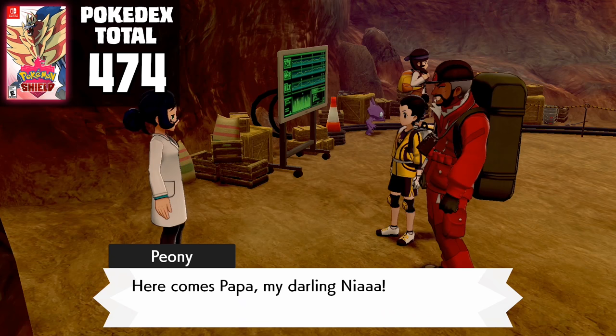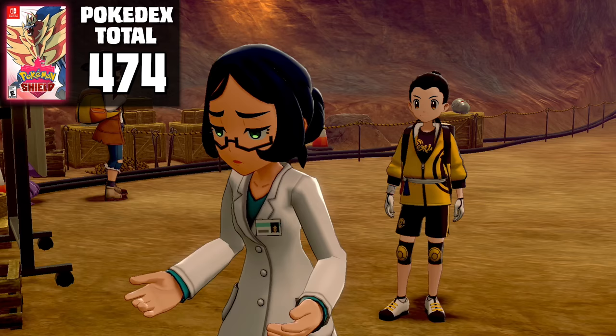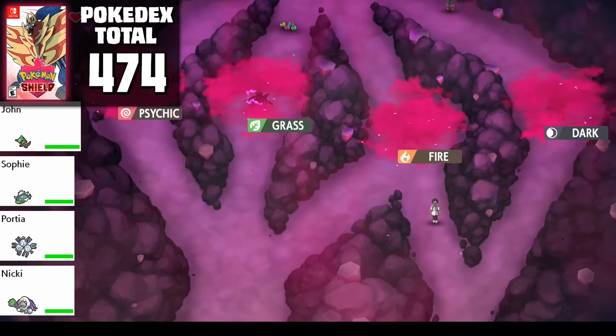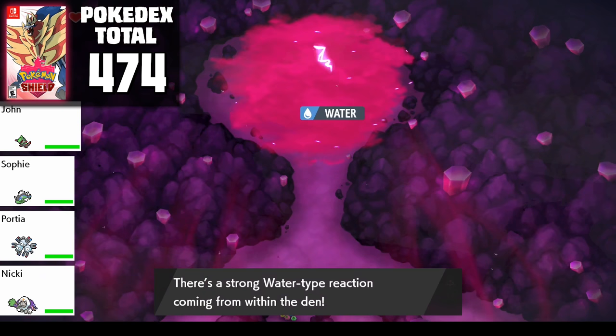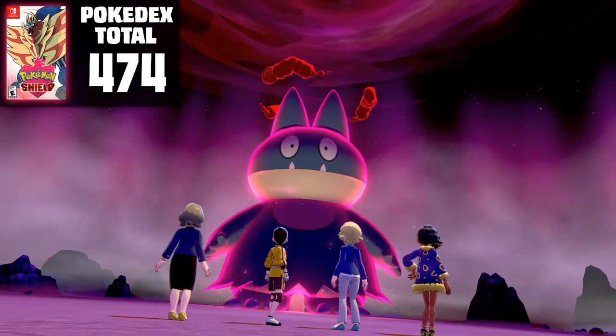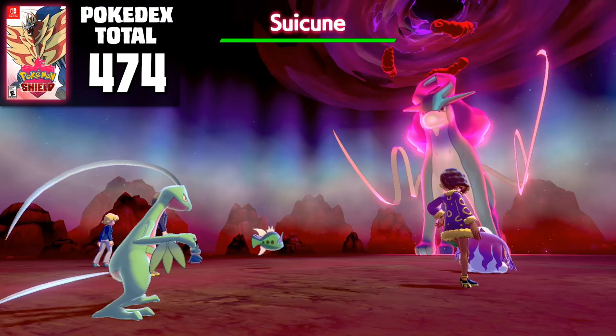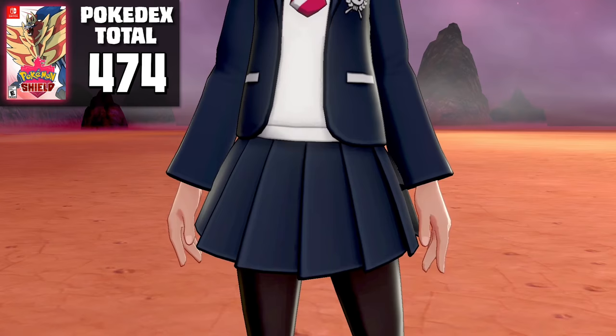Inside the Max Lair, we find Peony arguing with the Attendant, and he heads straight into the dens to find his daughter. We have to chase after him, which brings us straight into the biggest attraction of the DLC — Dynamax Adventures. In this game mode, you fight waves of Dynamax Pokemon before fighting a final Legendary Pokemon at the end of the den. You're only allowed to use rental Pokemon, and thankfully they're significantly better than the computer players you team up with in the base game — I'm looking at you, Solrock. Although there are some new Pokemon here, they're all not available in the base Pokedex or even the Crown Tundra, but we'll talk more about these special Pokemon and legendaries like Suicune later on.